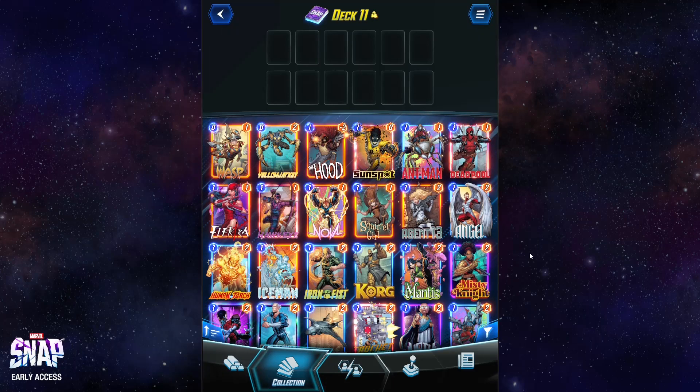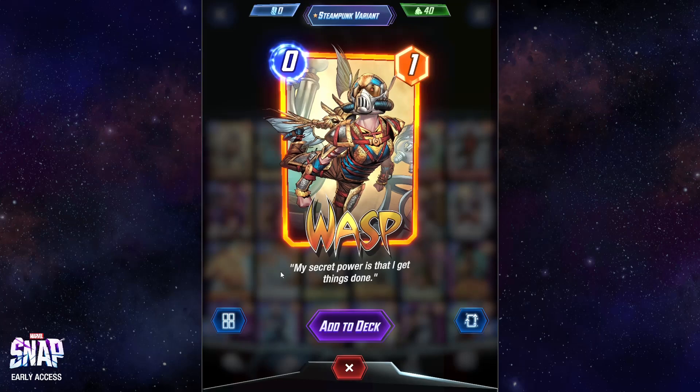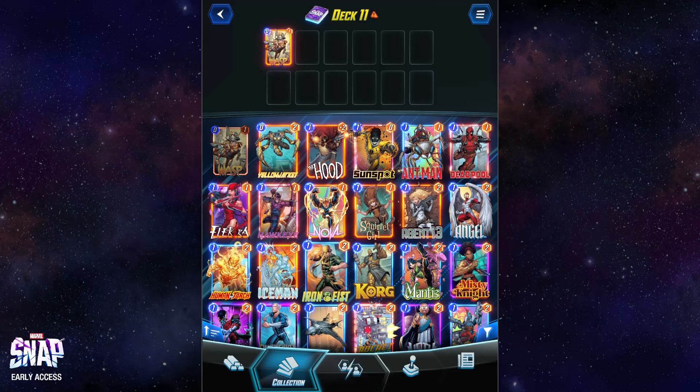Now, we've looked at cards that do things when they're revealed. We've looked at cards that do things as long as they're on the board. We've looked at cards that destroy other cards. What about cards that don't do anything? Yes, there is an archetype around cards that don't do anything. Wasp here doesn't do anything — we're adding her to the deck.